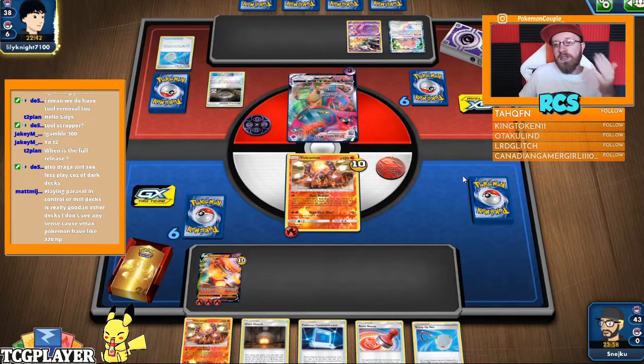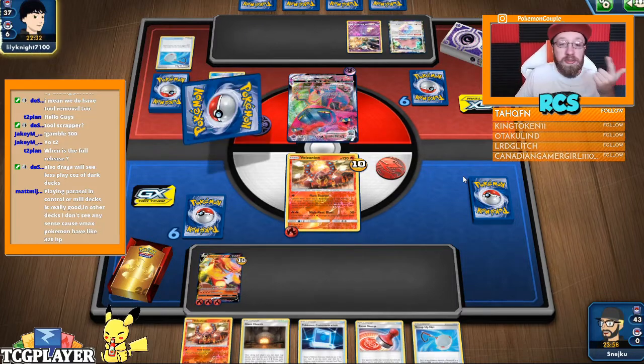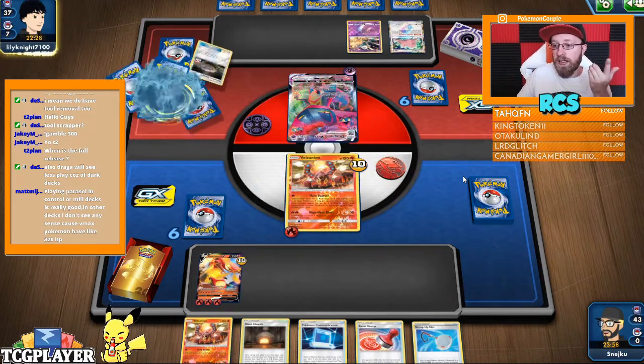Control and mill decks — no more Oranguru Resource Management, no more Brycen and Bellelba. Those decks are going to get hurt really badly post-rotation.